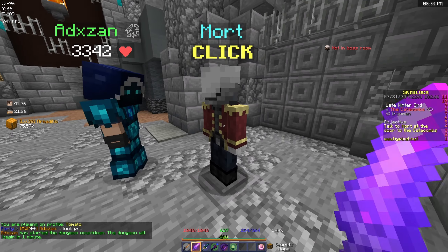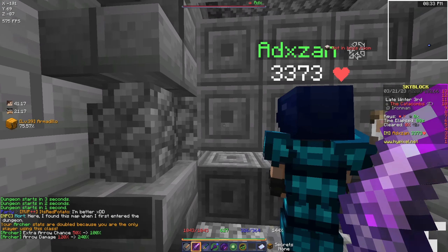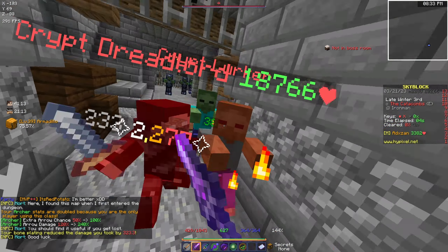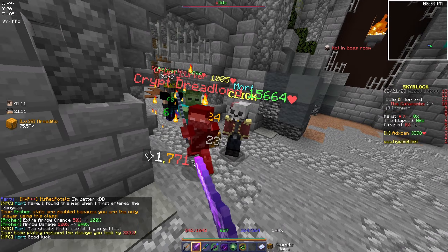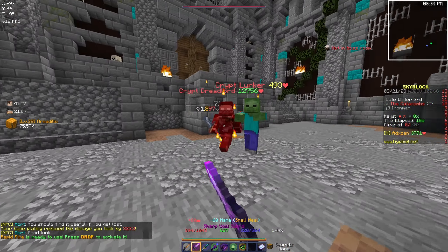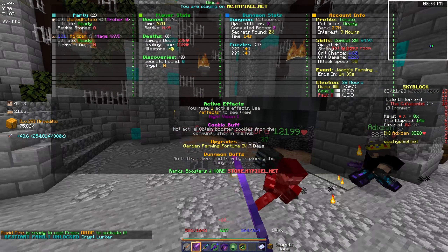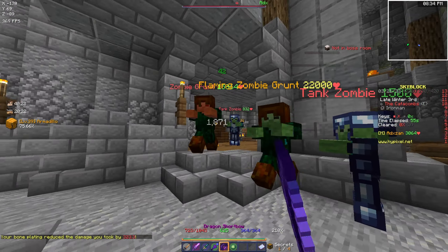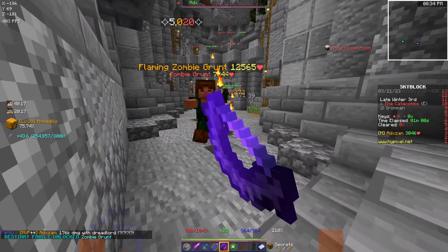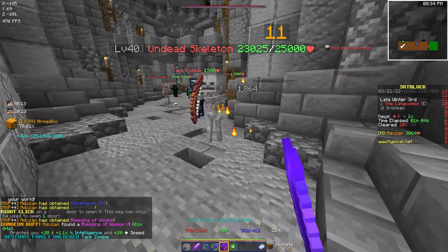I didn't even realize which class I picked. The dungeon started and I kind of realized something was missing because I was gonna go mage class but I didn't have my mage beam. Then I quickly realized I'd actually picked the archer class and I've never played archer before - not to even mention this was my first dungeon run. The only bow I had was the dragon shortbow which is pretty terrible outside the end.